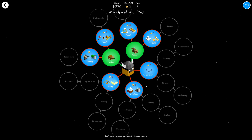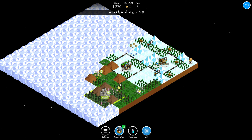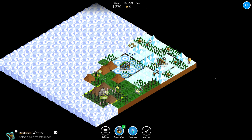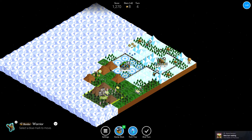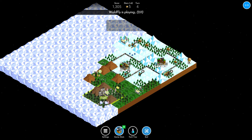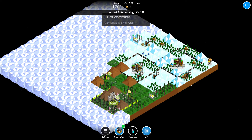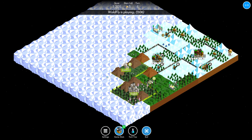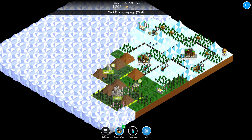I should have gone with forestry — that would have probably been better. Let's get a rider; we might be able to get that guy very quickly. That would be awesome. If we can manage to kill their shaman...